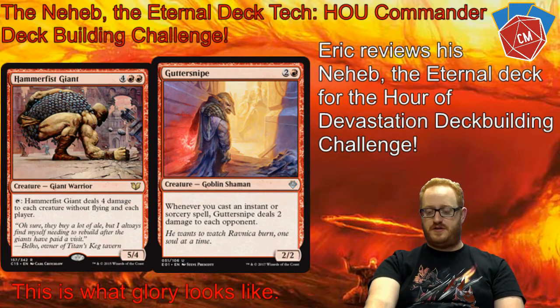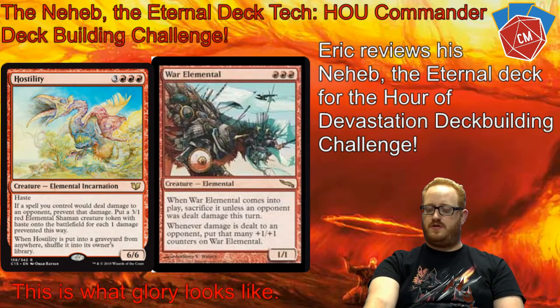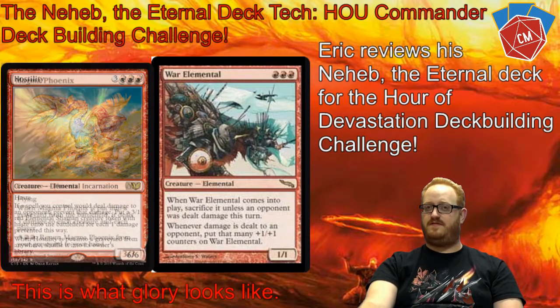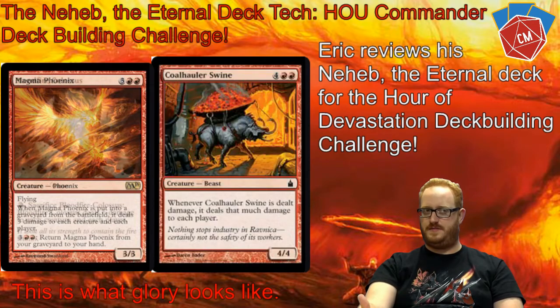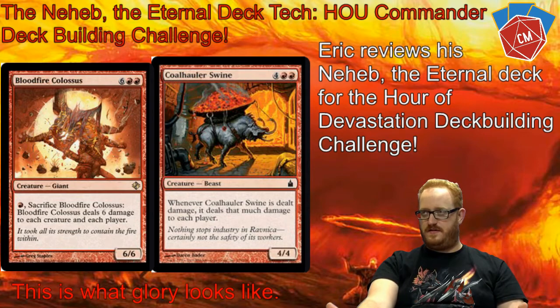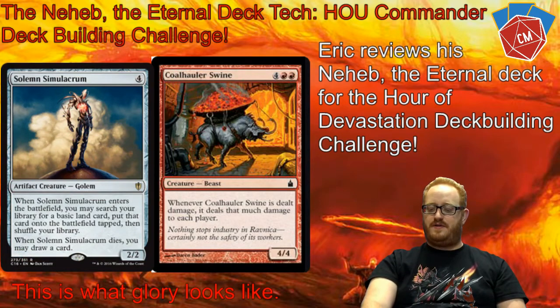The last creature here is War Elemental. Not the best one — another one I tried similar to Coal Hauler Swine. This one says when he comes into play, an opponent has to have taken damage, otherwise you sacrifice him. And every time a player takes damage, he gets bigger and bigger. When I'm dealing four to all opponents and there are hopefully three opponents in the game, that's 12 counters on him — so he can get really out of hand really quick. Definitely a cool card.